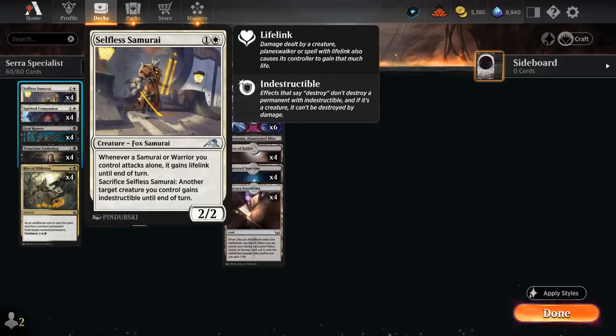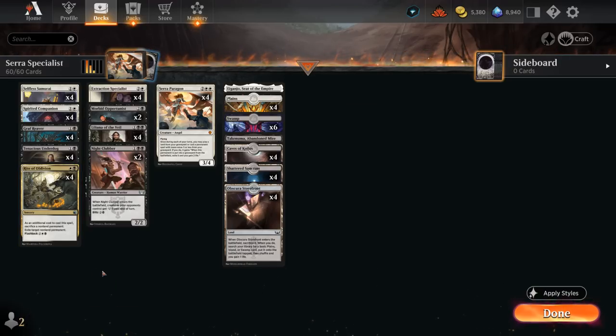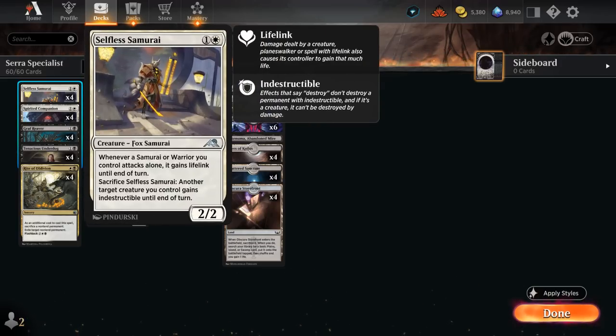Graf Reaver is also a warrior to go with Samurai. The full set of Rite of Oblivion is our real spot removal — as an additional cost we sacrifice a nonland permanent to exile target nonland permanent, and it can also be flashed back out of our graveyard so we can cast it twice. At 3 mana we also have some additional card draw thanks to Morbid Opportunist, a 1/3 that draws a card whenever one or more other creatures die — only once per turn. It has great synergy with Selfless Samurai, which can be sacrificed at any point to potentially give indestructible and draw a card.